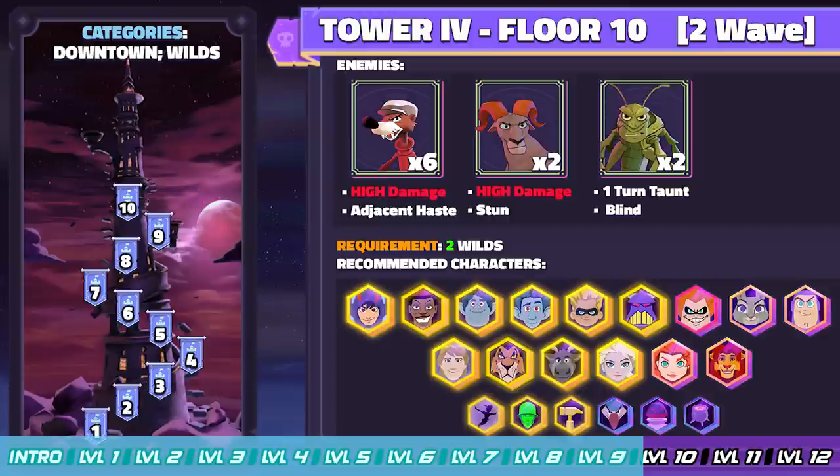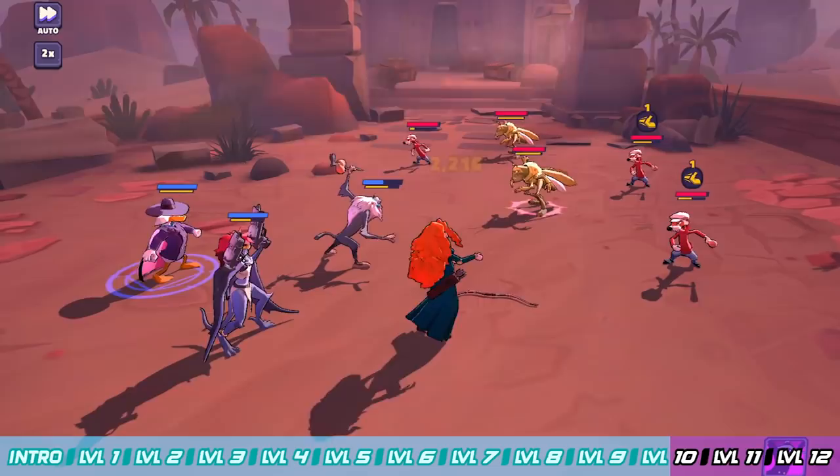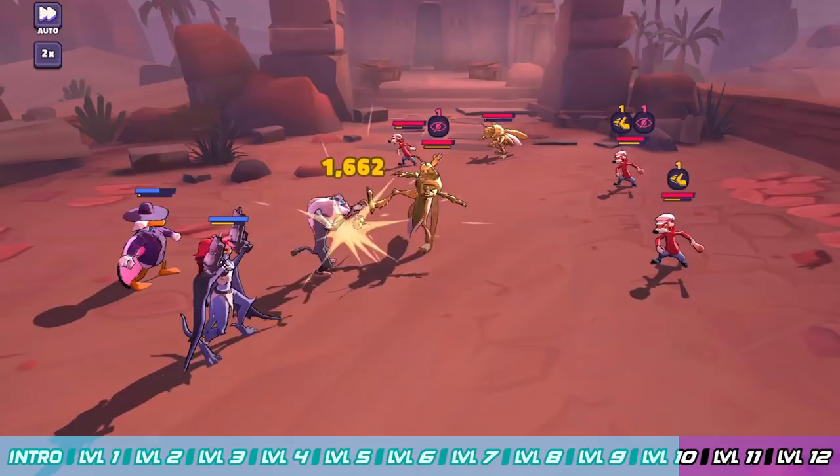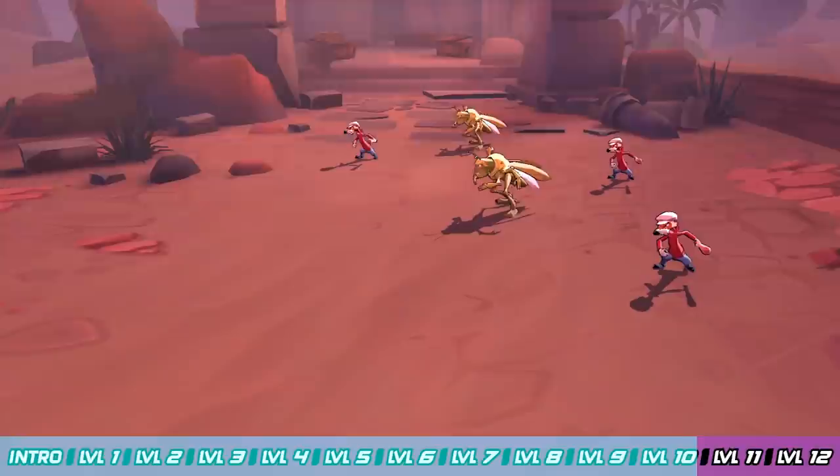Floor 10 is your first two-wave floor. You're going to be battling the Weasels first, and then Rams and Grasshoppers in the second wave. Prioritize going after the Rams first — they've got that annoying stun. The Weasels hurt but won't stun-lock your characters, so focus the Rams, put everything you've got toward them. Make sure you save some of your AoEs for the later wave — you don't want to blow everything on wave one and then get caught with nothing for wave two. Kill the Rams, then the Weasels; the Grasshoppers will just taunt and sit there.